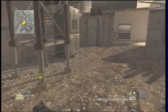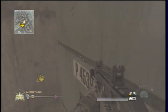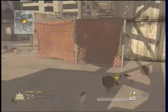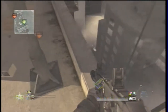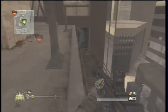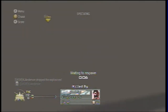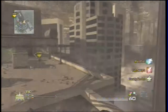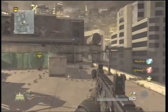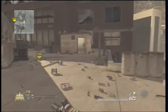Now, there are a couple of uses for tactical insertions. One is, on an objective map, putting it next to the objective. That way you can keep spawning there over and over. Because it would suck to have this happen where you're running across the map, you die, and then you're all the way back here like 'damn, now I have to run all the way back.' So tactical insertions are pretty good.